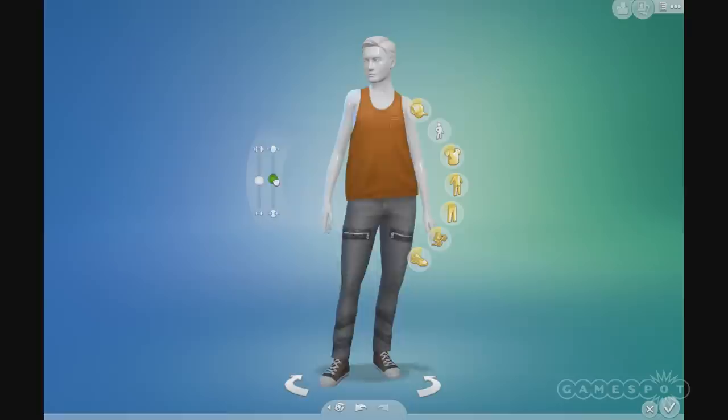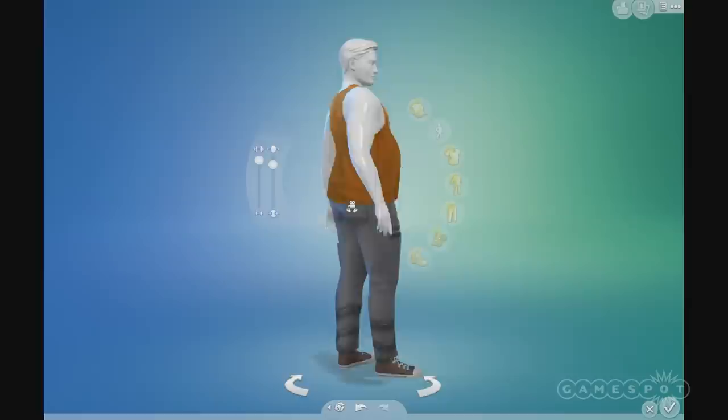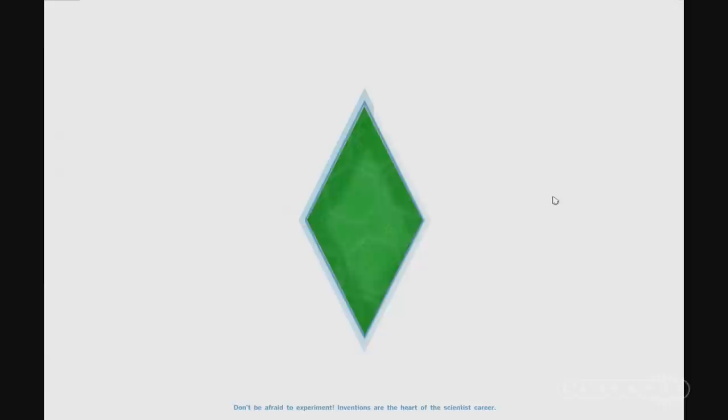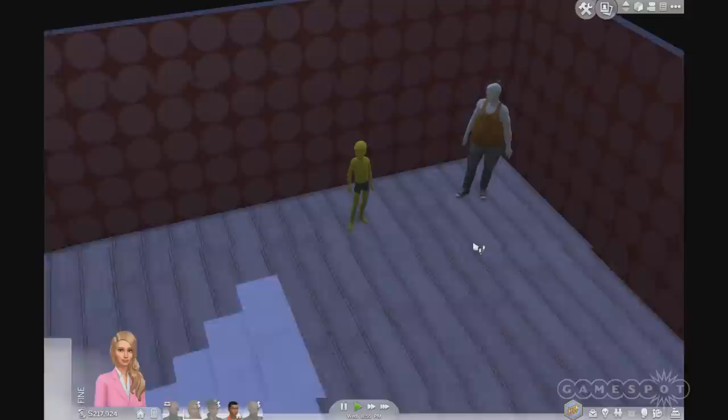Something really cool about mannequins that people don't immediately notice is that we let you adjust them however you like. You can pump up the muscles and give the mannequin a big butt — it's entirely up to you. Mannequins actually have up to 30 outfits on each different type, so the male mannequin can have 30, we can do 30 for each of the kids, and the adult female as well.